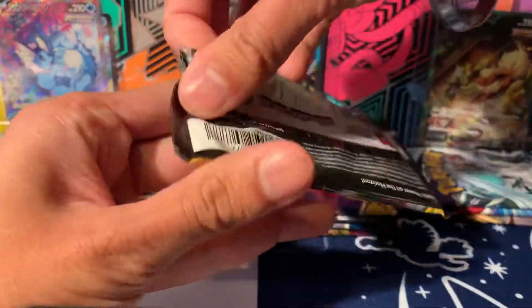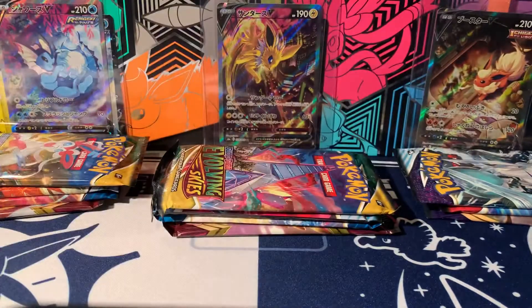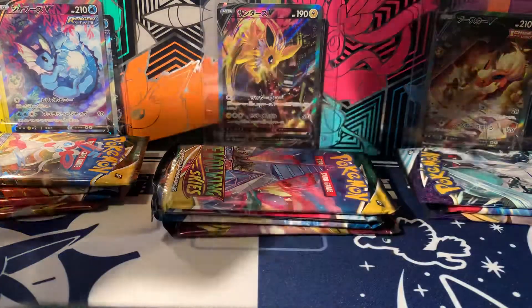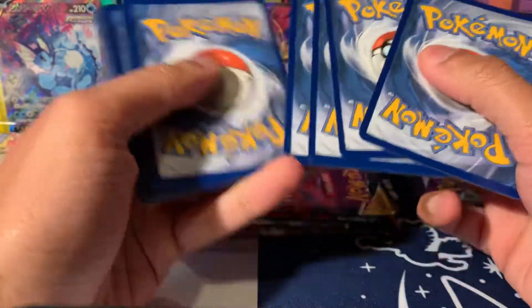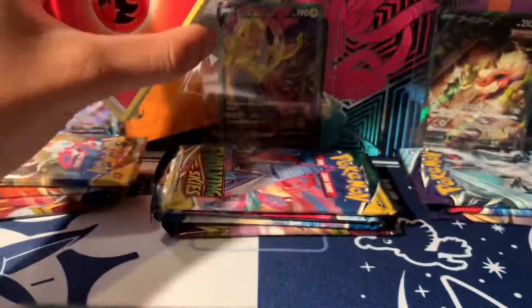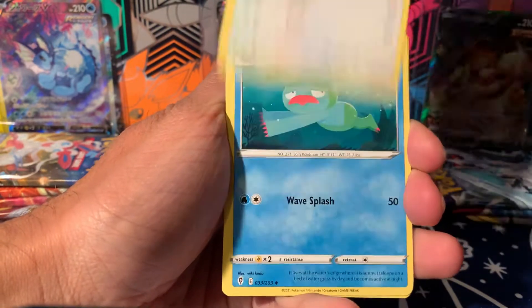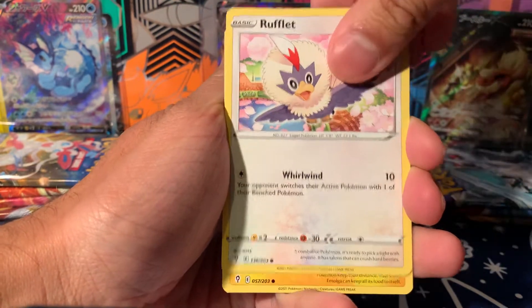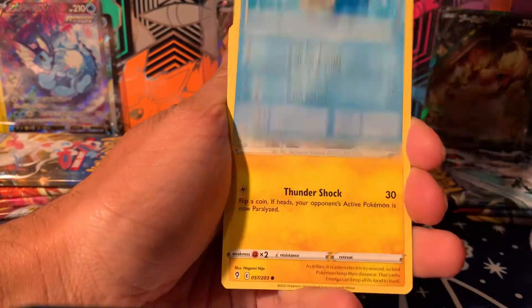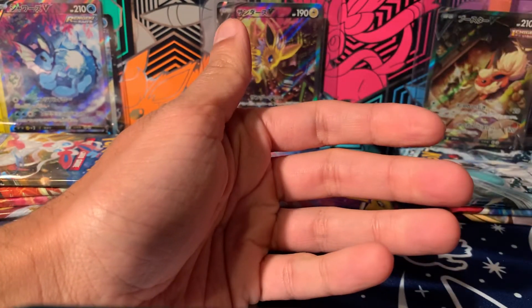Let's get into the Flareon tin first. The English alternate arts will only be obtainable that way. First pack from Flareon — Vigoroth, Lombro, Pikachu, Punkaboo, Rufflet. Remember we need alternate arts, but anything would be nice. We've got Sableye and Shiftry non-hollow — we've seen too many of those.